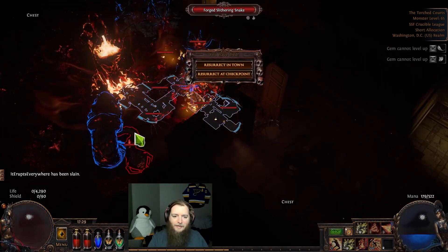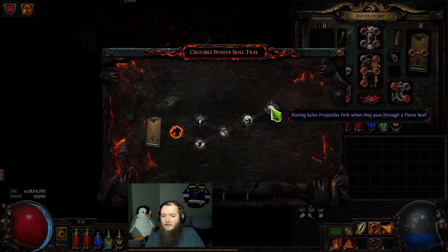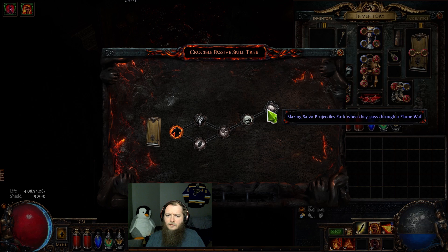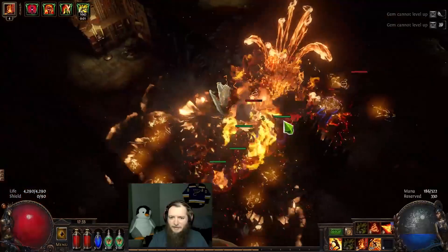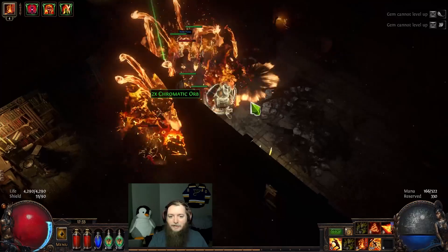They just obliterated me. Ebony shield — blazing salvo projectiles fork when they pass through a flame wall! That is awesome. That seems like it'd be fun to play with. 50% increased implicit modifier magnitudes — those are my first 5-deep tree I've seen, but this is also like the first level 68-plus item I've crucible'd. Interesting. I'm kind of wondering now if GMP is worth on this. I know my next support gem absolutely should be fire pin, and then probably melee elemental damage.